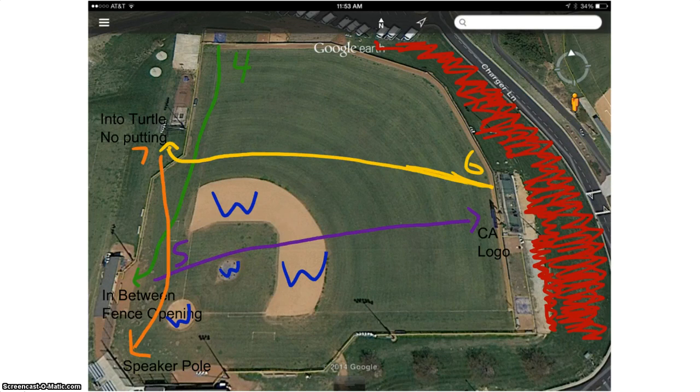From there we are going to go to the middle 4 holes, where we start out at 325 in left field aiming in between the fence opening of the dugout. Moving on, we are going across the water hazards again to the CA logo on the red field windscreen.